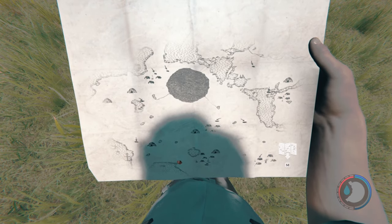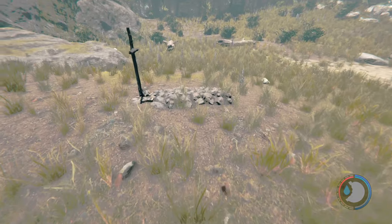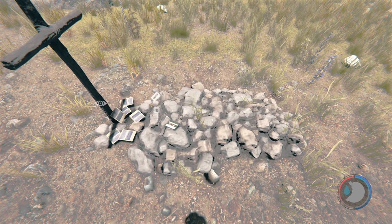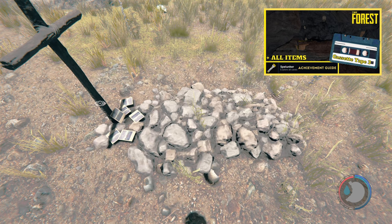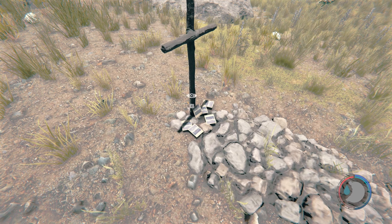We're going to start with the land items, which is right here at this cross. This is cassette tape number three. The cassette tape is here but you can't collect it - you have to go to cave number 10 to get cassette tape three. So it's here, you can pick it up but nothing happens. Go to cave 10.